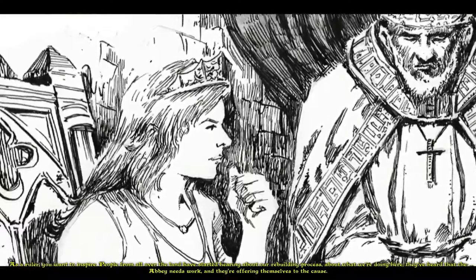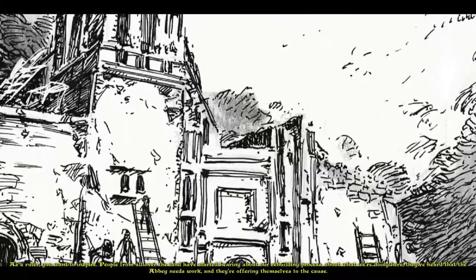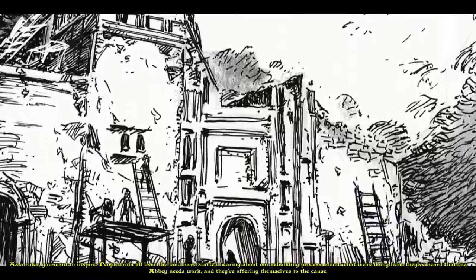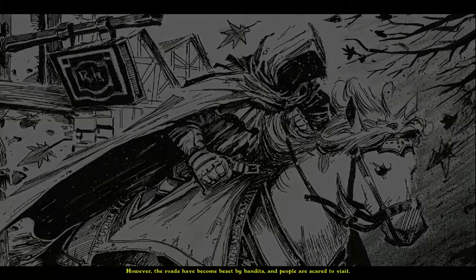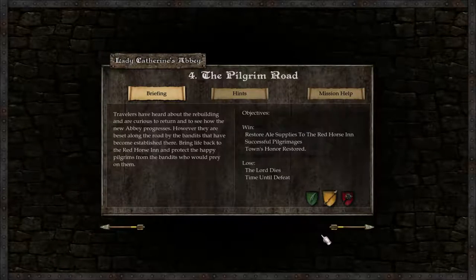As a ruler, you want to inspire. People from all over the land have started hearing about our rebuilding process. They've heard that the Abbey needs work and they're offering themselves to the cause. However, the roads have become beset by bandits and people are scared to visit. Travelers have heard about the rebuilding and are curious to return, but they are beset along the road by bandits. Bring life back to the Red Horse Inn and protect the happy pilgrims from the bandits who would prey on them.